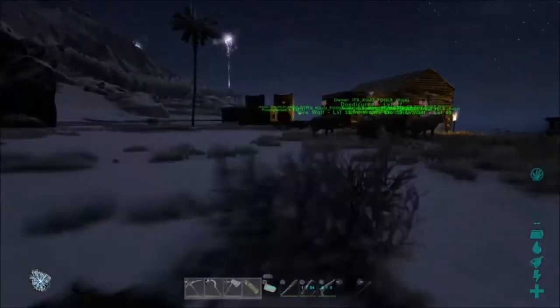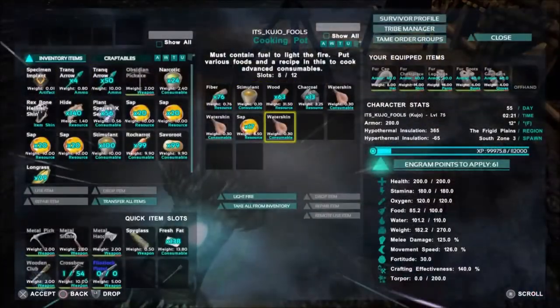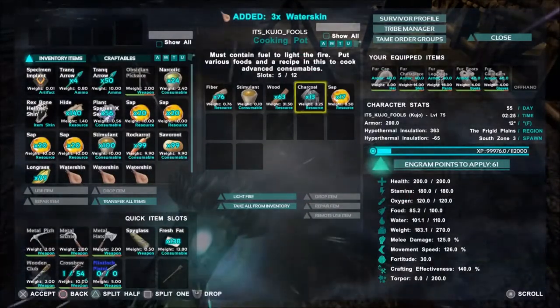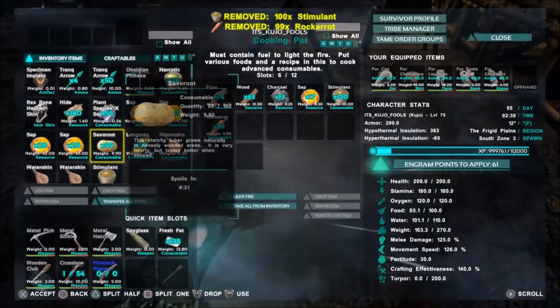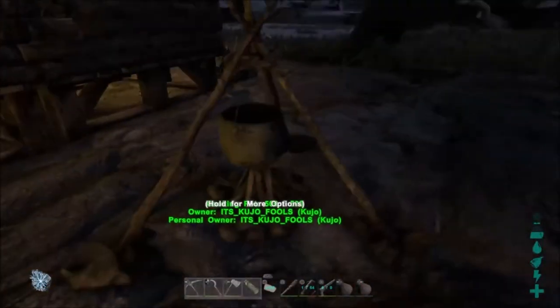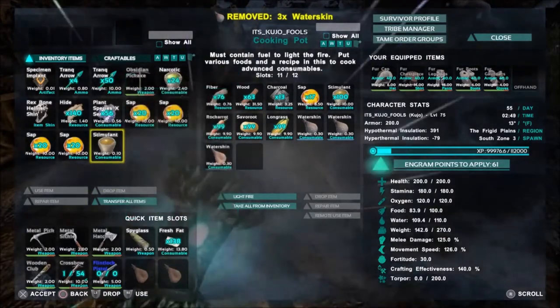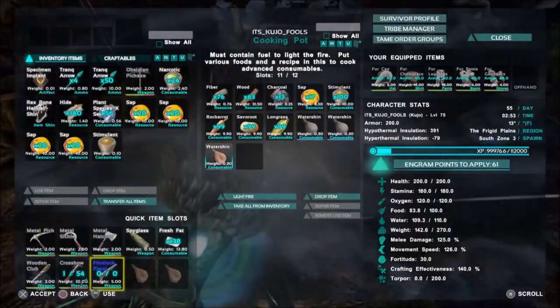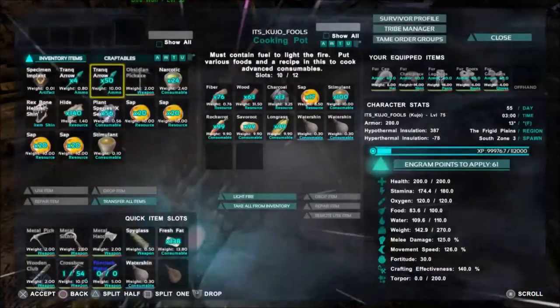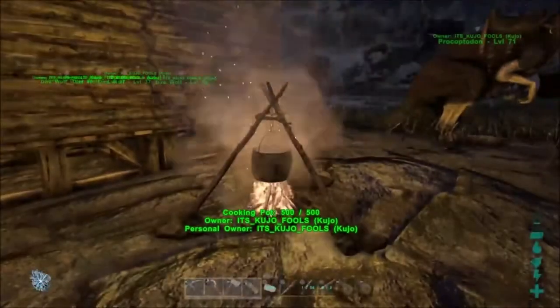So we can go ahead and start making some sweet veggie cakes. We went back to our original base to pick up some vegetables, and I think we have some stuff left over. We'll put in the stimulant, the rare carrot, savoroot, and the longrass, then we just need to fill these with water. We've got plenty of fiber, so that won't be an issue. Now we just need to wait for it to cook up.